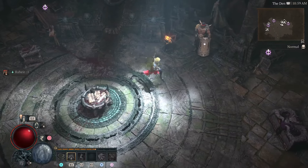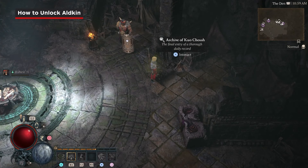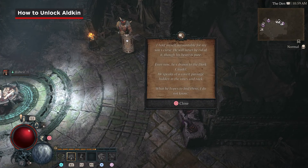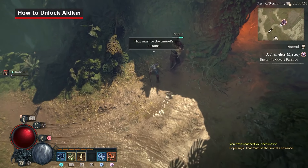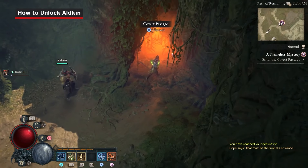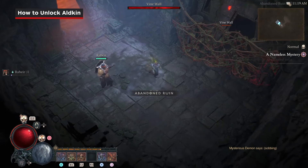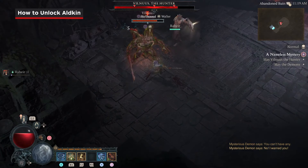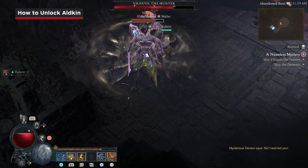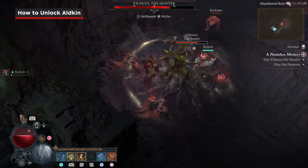Unlocking all the other mercs starts in the Den. For the demon child Aldkin, examine the Archive of Kuochosa on the right side of the room. This will start a new quest called A Nameless Mystery. Following the quest markers south of the Den will take you to a hidden passage, before ultimately ending at a burned-down manor, with plenty of fights along the way. After a boss battle against Vilnus the Hunter, you'll return to the Den with Aldkin ready to fight.